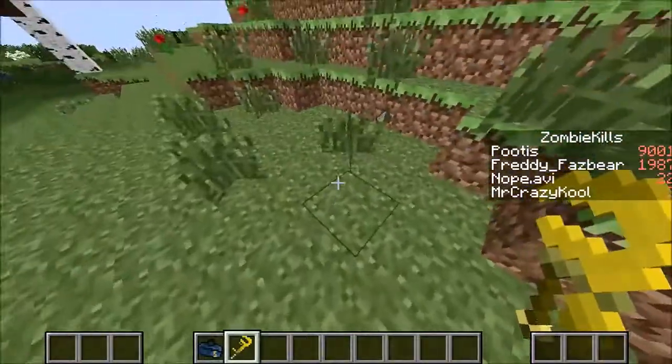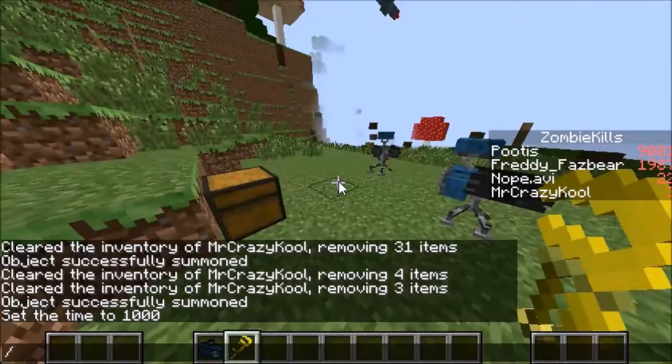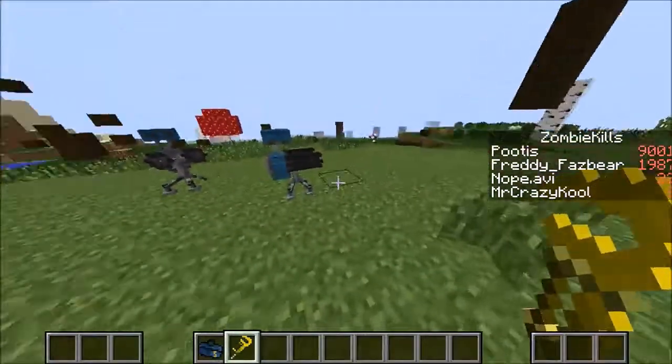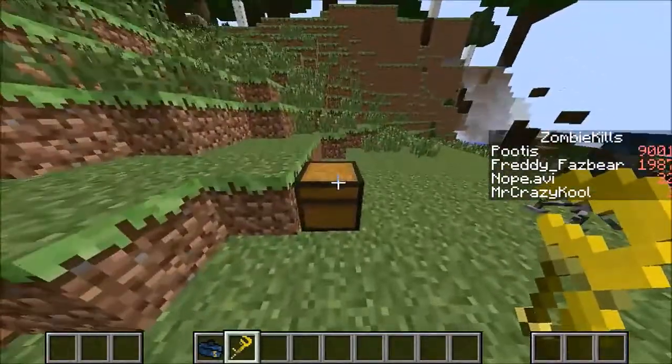Also, I forgot to mention this mod works with multiplayer. You just use slash red, slash red your username, and you'll be on red team and the blue sentries will attack you. That is pretty awesome. Next we're going to look at the dispenser.